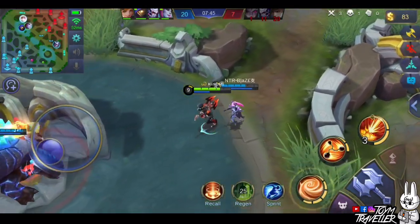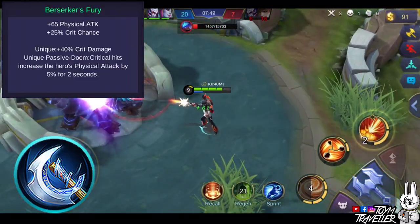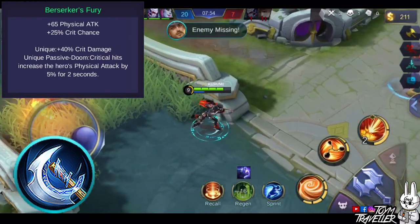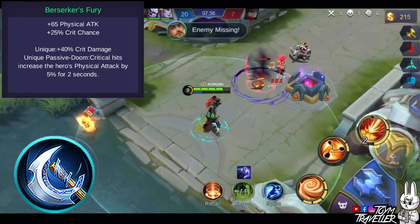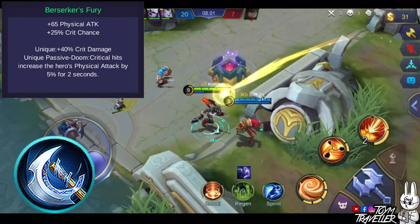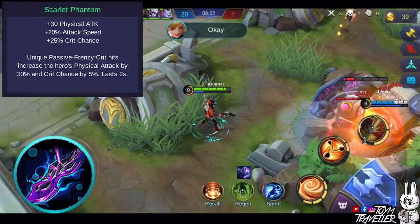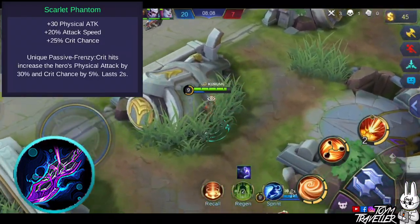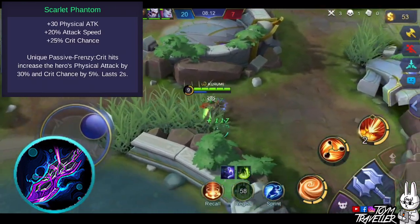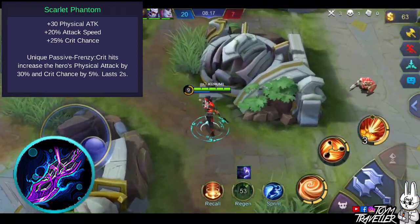You might also want to consider Berserker's Fury. This item gives you additional physical attack and critical chance. Its unique passive grants additional critical damage on critical hits. Also, dealing critical hits will increase your physical attack by a certain amount for a short period of time. You might also want to consider Scarlet Phantom, which grants physical attack, attack speed, and critical chance. Its unique passive grants additional attack speed and critical chance after dealing a critical hit, and this buff lasts for a few seconds.